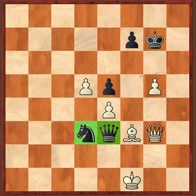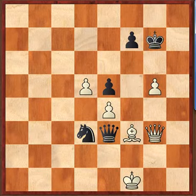The knight is on its best position on d3. The queen is also on the best attacking position on e3. Black should just wait by playing Kf8 — a perfect move.